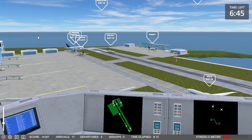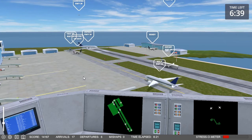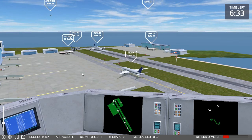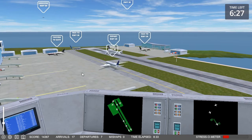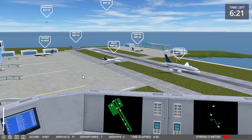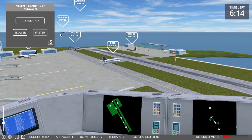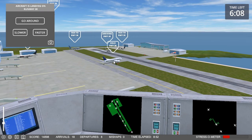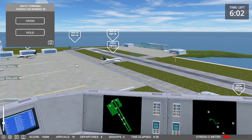Starburst 900, request taxi. Nightmare 362, cleared for takeoff, runway 30. Starburst 900, on the pushback. And we have a cross — bleh. Come on. Future Jet 967, speed up. Future Jet 967, expedite off, runway 30. I can't click on it — I missed it. Dang it.